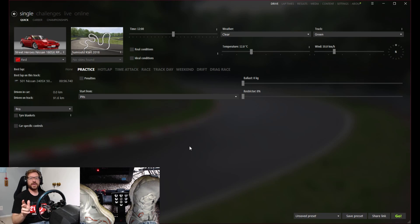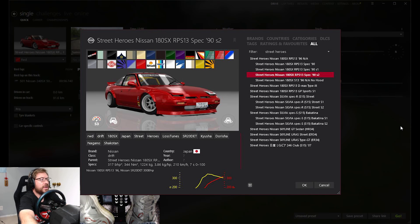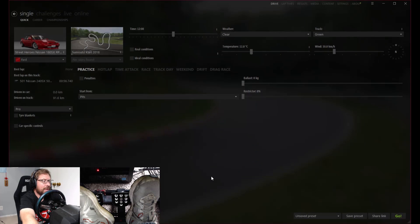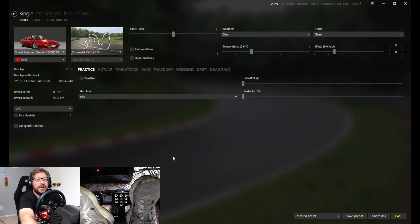Today we're going to be driving a car that I'm really looking forward to trying. I've heard a lot of suggestions for it, and that is the Street Heroes 180SX RPS13. I'm going to be using the Spec 90s S2, and I'm pretty stoked on the look of the car. It actually looks fairly similar to my car — instead of wide-body fenders it has flares, but it's got the old-school B-Wave style wing and a rocket in red, just like my car. And then our track will be Sumisudo Kart.